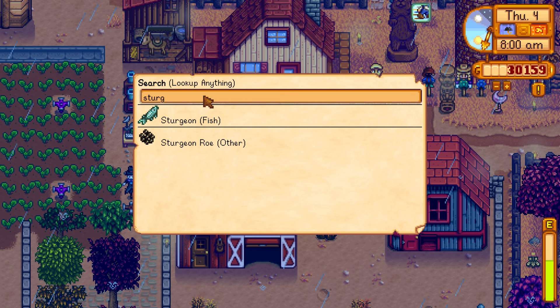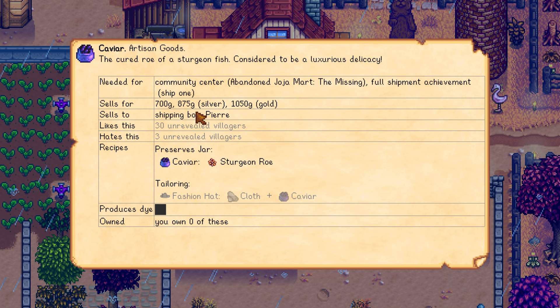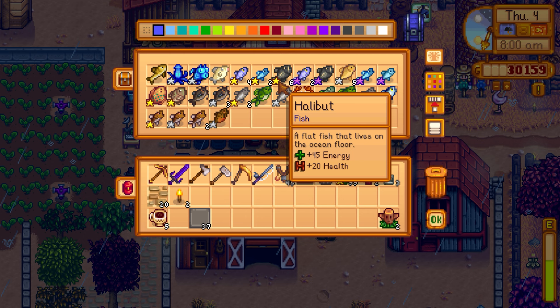Sturgeon roe is 130, but when placed in a preserving jar it becomes caviar — an artisan good worth 700 gold. That's really good money, probably worth the wait compared to crops like yams which are only around 500.